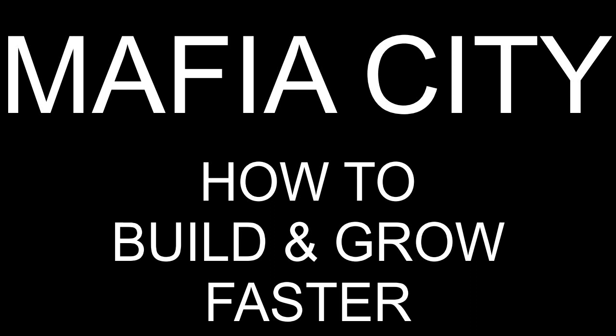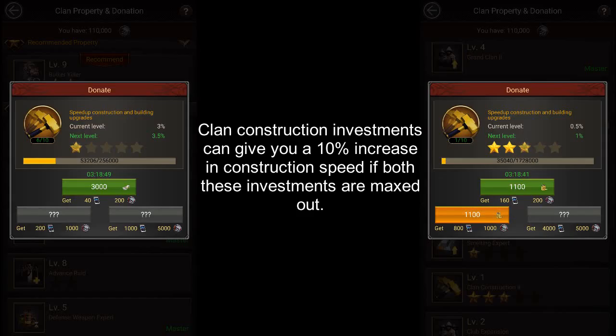So let's take a look at the 5 different ways to increase your construction speed in the game. Number 1 is Clan Property. The clan construction investments in your clan property can give you a 10% increase in construction speed if both of these investments are maxed out.